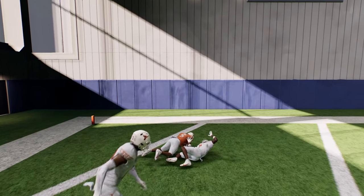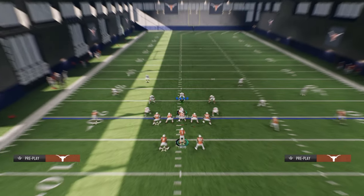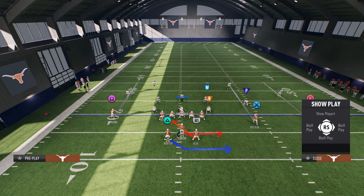So we have one-play touchdown formulas against cover three and cover two, some really good man beaters, and obviously if they're sitting in zone you should also be able to throw your double pass.